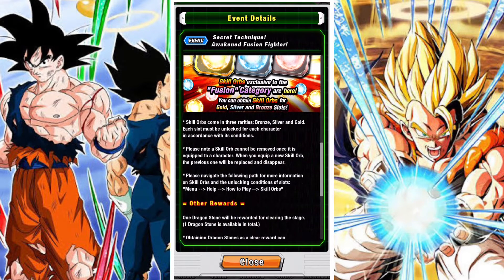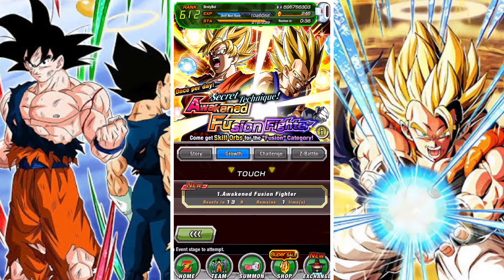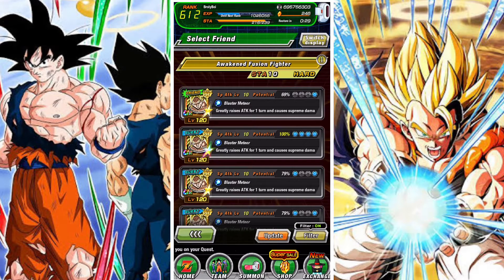You will fight either a Goku and Vegeta or you will fight a Gogeta — just a Super Saiyan Gogeta from time to time — and that will have a greater chance of dropping higher level skill orbs. We will be able to take this stage on with any team. There's no bonus category or anything like that, and it's pretty straightforward.